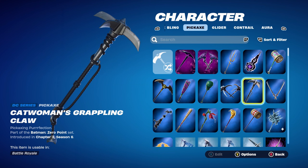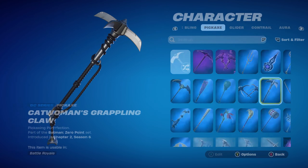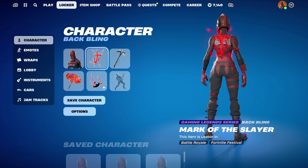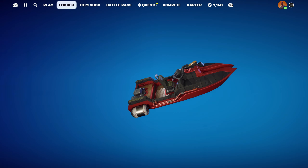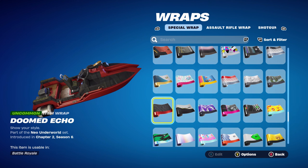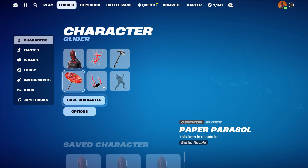The pickaxe is Catwoman's Grappling Claw, part of the Batman Zero Point set, introduced in Chapter 2 Season 6 — this is Catwoman Zero's pickaxe, and it works very cleanly for the black design. I thought I'd use a red back bling with a black pickaxe. The weapon wrap for this combo is Doomed Echo, part of the Neo Underworld set, introduced in Chapter 2 Season 6. I thought I'd have a wrap that's more fully black — more black than red. The others have all been mainly red with a little black, so this is more black with a little bit of red. Either way works nicely since it has both colours, and this skin is very easy to combo with because it's just mainly red and black.